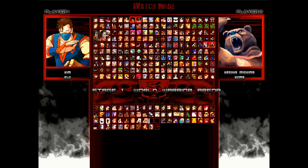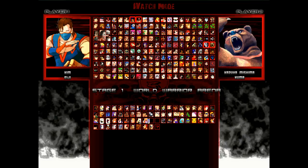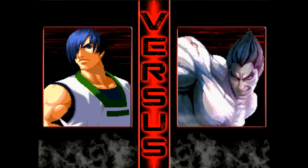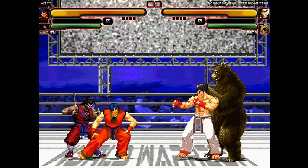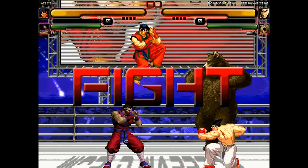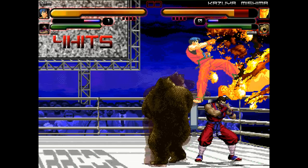Like all good main events, this throwdown will be happening on the World Warrior Arena stage, so kick back, relax, and enjoy the fight. This is going to be good! Kim and Eiji stretching out. Kazuya and Kuma ready. Round 1, let's rock. Eiji gets things started with a kick, then knocks both Kuma and Kazuya out. Big flaming flip kick does a buttload of damage to Kazuya.